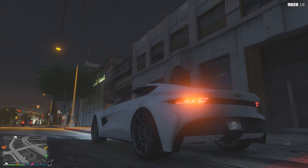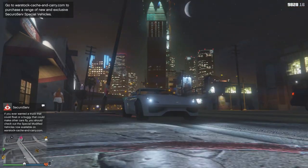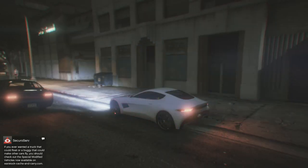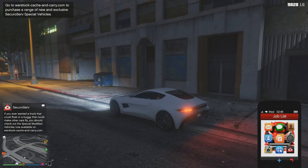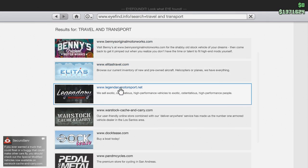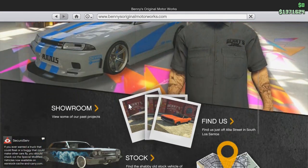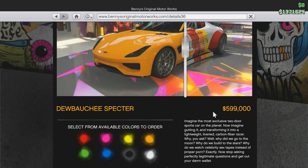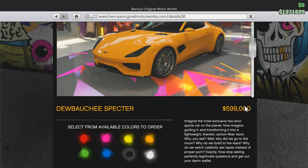The way Rockstar have done this — I thought they'd fallen off with that Italia GT, whatever you call it, that supercar — but it's fantastic. So the way to purchase it obviously, you need to go to the internet, then go to Travel, then go to Benny's. The car is 600,000 basically, and then you can take it to Benny's and obviously have some upgrades on it, so that's what we're going to do.